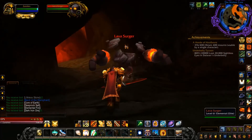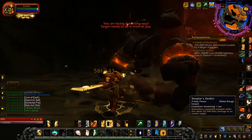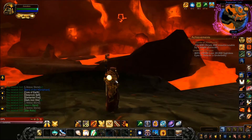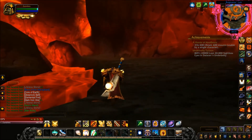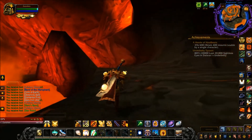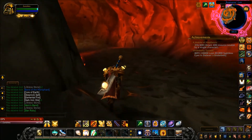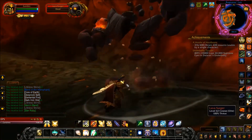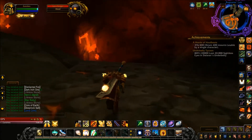Ragnaros doesn't drop anything for Tier 1 — he has some exclusive weapons and transmog armor, but he drops Tier 2 pants. So if you're on the hunt for the Tier 2 set, you have to come into Molten Core and kill Ragnaros. There are Lava Destroyers and Lava Surgers wandering the area giving Lava Cores and Fiery Cores — you're going to need those to make some of the Dark Iron armor and weapons.